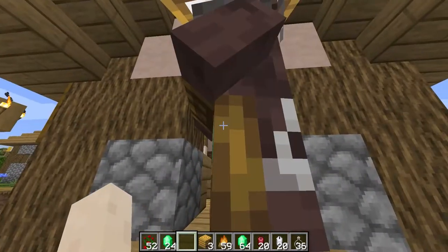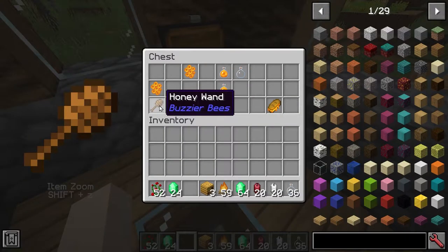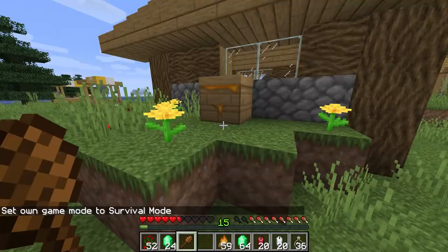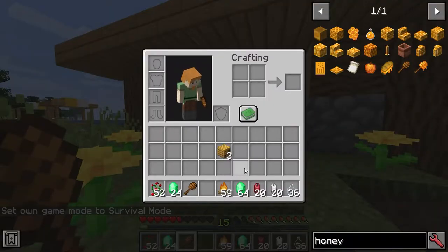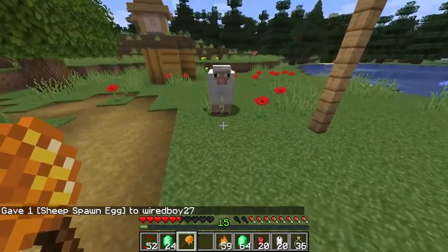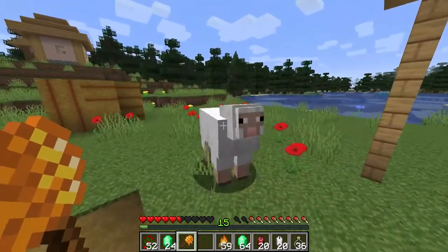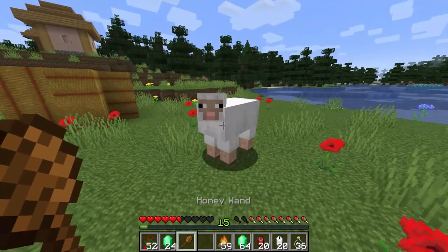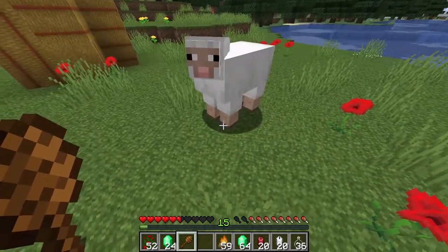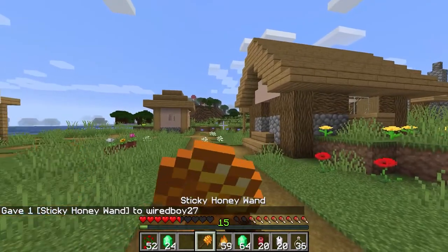There is one other thing I was hoping for in the trades. If we look at the chest, it's actually in there — and that is the honey wand. The honey wand can remove and insert honey from beehives and bee nests without angering the bees. We've got no honey in our inventory at the moment — now we do. You can also attack an enemy with the sticky honey wand, and that's actually going to slow the enemy down. You can see the sheep here has slowness. And finally, you can actually eat the sticky honey wand.